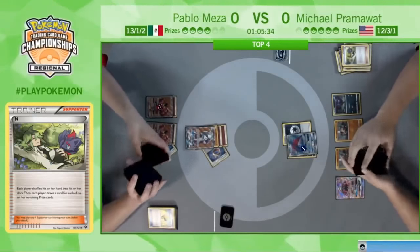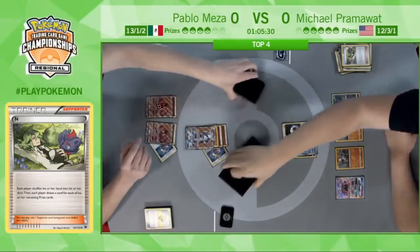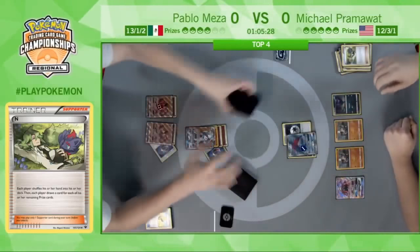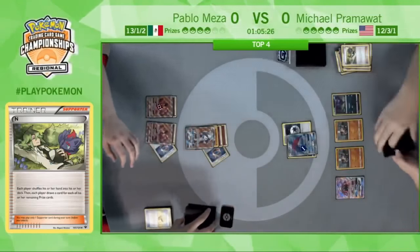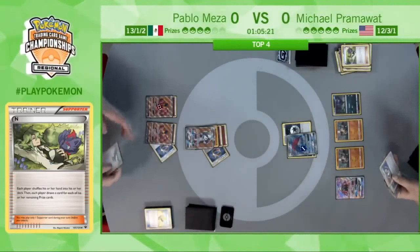He does have energy on the board — his board setup is fine, and he is drawing four cards, so it's not like getting N'd to one or two. But he may be feeling the pain of that Octillery getting knocked out early. It'll be interesting to see if he has access to an energy in his hand. There is another N.